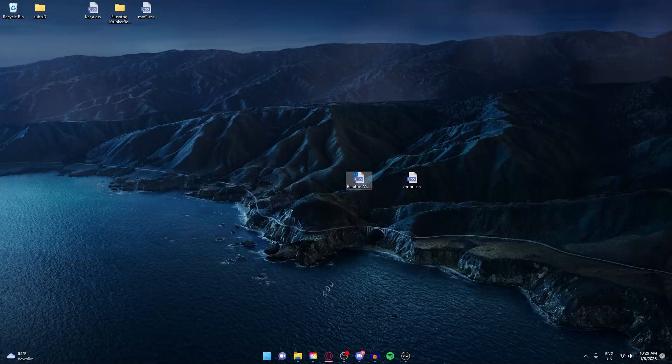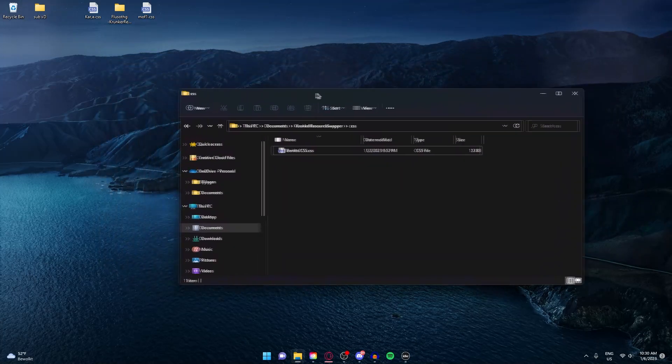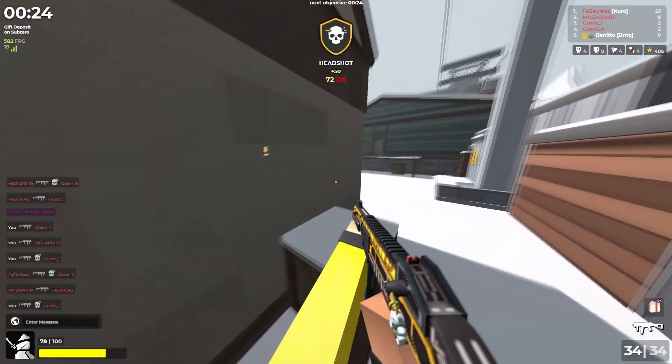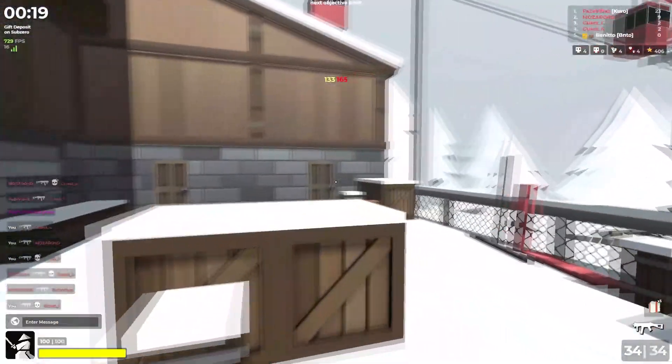The next CSS is my own CSS. At the moment it's private but I'll probably release it — I just don't know when. It's not done yet, there still need to be a lot of changes made. Really minimalistic — that was the look I was going for.